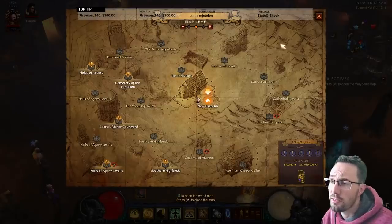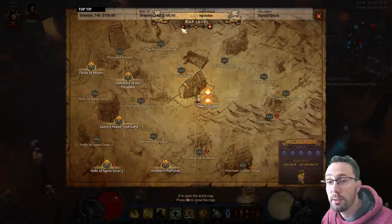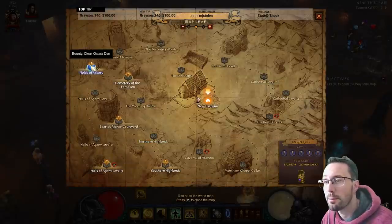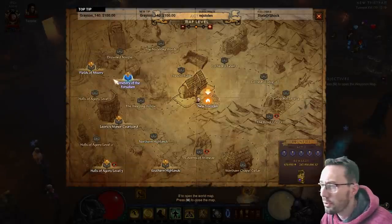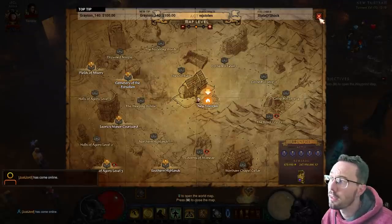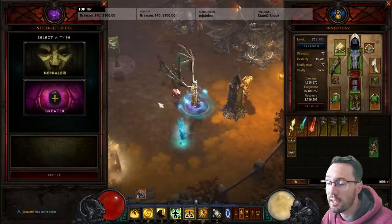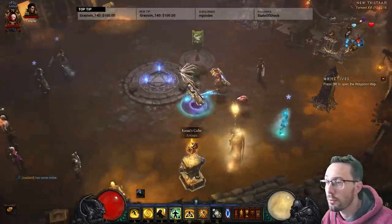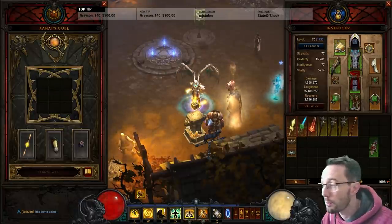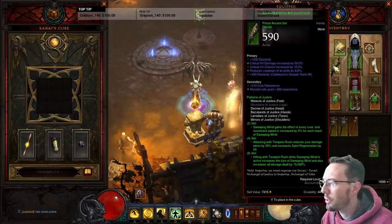In terms of how you want to level, this is always up to personal choice. We have clones this season for the shrine, so you'll be able to play at a higher difficulty than normal. You can do Cursed Chests, maximize your bonuses, or just do rifts and look for legendaries - take it casual if you like. You'll get to 70 fairly quickly because we'll be able to play at higher difficulties with those Shadow Clones.